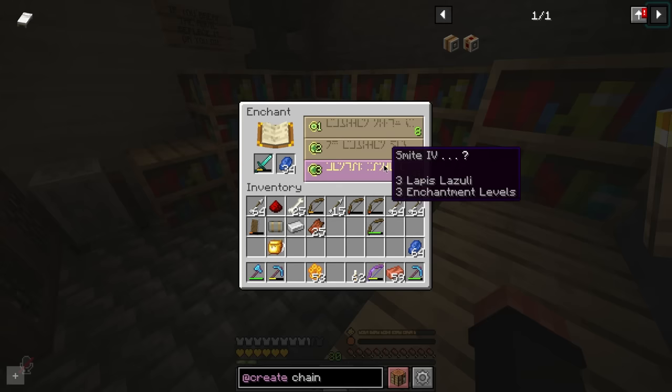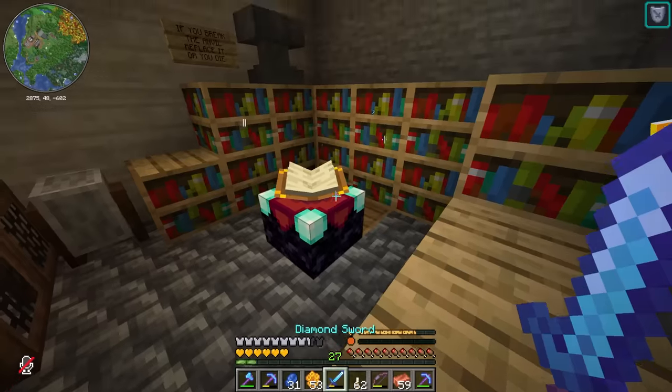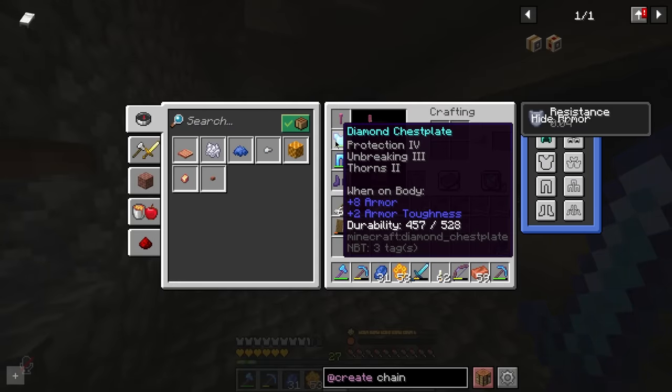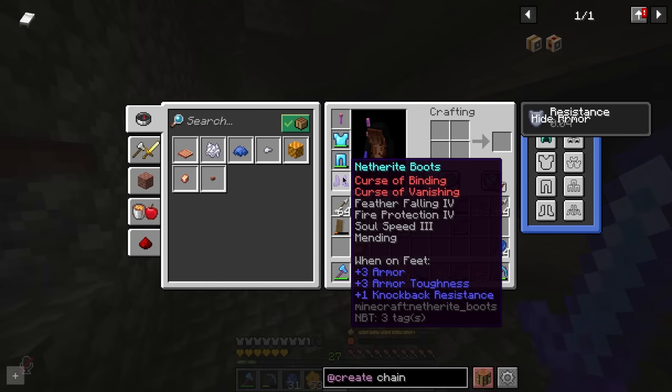Smite 4 — not quite as good as sharpness, but hey, Unbreaking 3 and Looting 2. I'll take it. There we go, all our stuff is enchanted. We have Protection 4 and Unbreaking 3, Thorns 2, Protection 4 and Unbreaking 3, and then of course Feather Falling, Fire Protection, Soul Speed, and Mending.